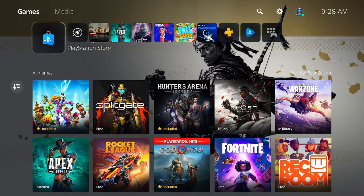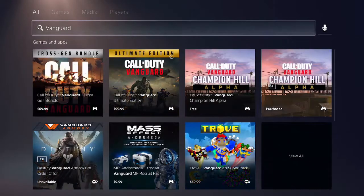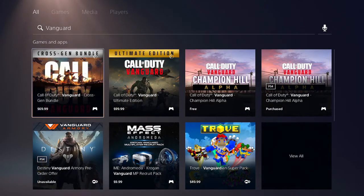Today we're going to talk about the alpha that is actually this weekend. This is a PlayStation exclusive, very similar to some of the previous Call of Duties. If you have a PS4 or PS5 you can actually pre-download that alpha right now — I actually did it this morning. You just go to the search feature in the PlayStation Store on your PS5, search 'Vanguard,' and it brings it right up. You can see the pre-order editions like the cross-gen bundle and the ultimate edition.